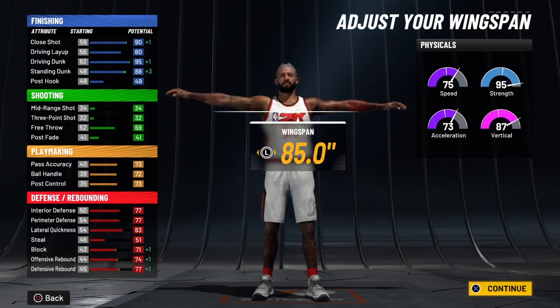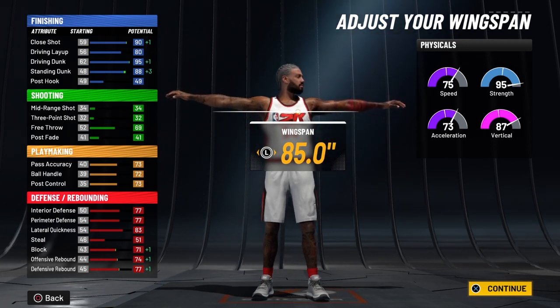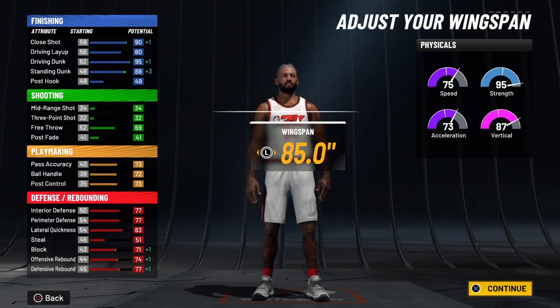Your post control will be a 77 as well, and with takeover that's going to be an 82. So he's going to be able to score in the post because of his strength — he is very strong. He's dominating inside the paint. He has that vertical. I don't know what's going to stop him, actually.